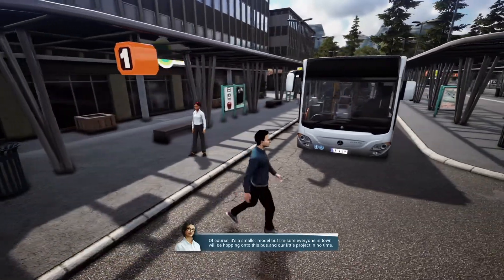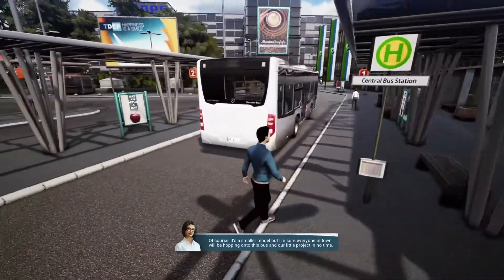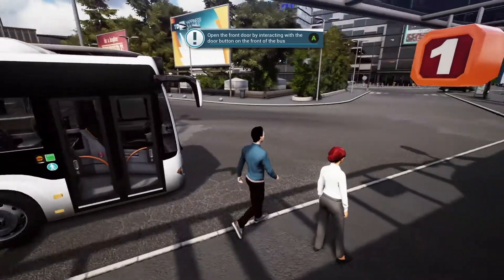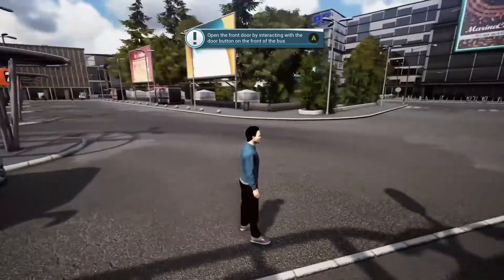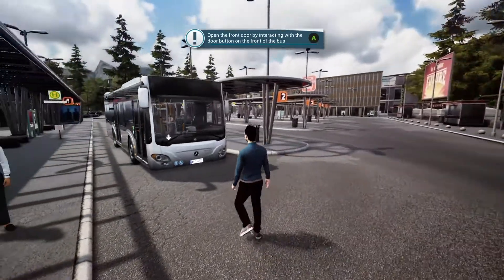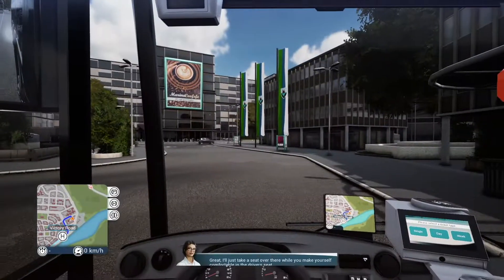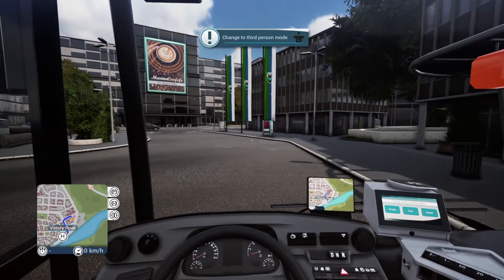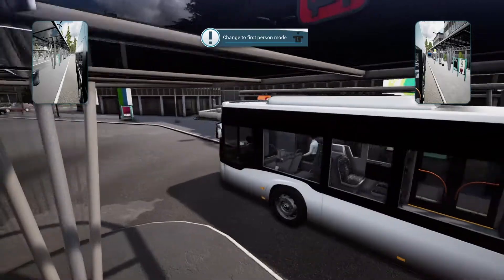Look at this sweet Mercedes Sitaro K — straight off the lot. It's a smaller model, but I'm sure everyone in town will be hopping on. I just took a look at the bus as we walk around — the graphics are pretty decent. They're not amazing, but this game is maybe three or four years old. It does seem to look better here on the Series X than when I played it on the PS4. We'll get the doors open, come around, and get on board.